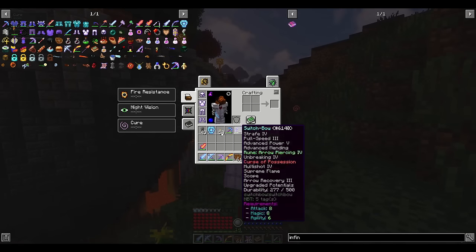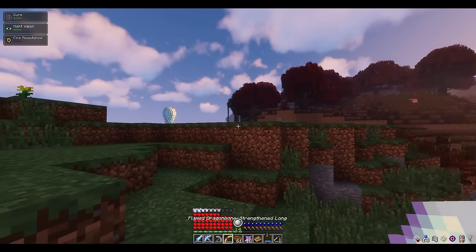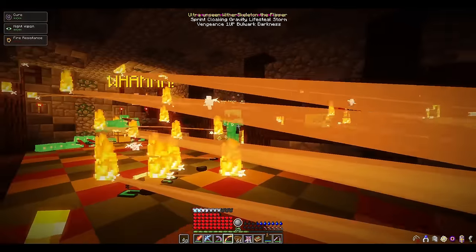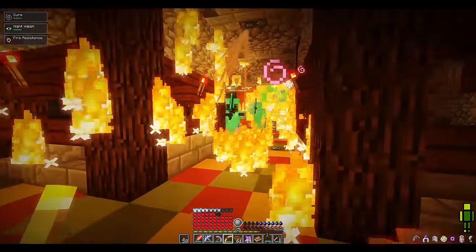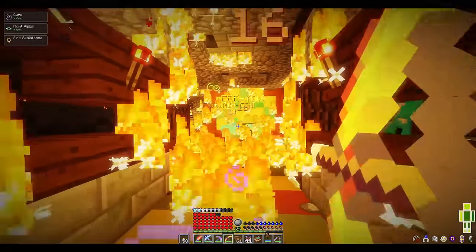Number 18: Infinity. This enchantment lets bows and crossbows shoot forever without consuming ammo. It only works with normal arrows and bolts, but you don't even need to have one arrow or bolt on you like you would in vanilla Minecraft. This enchantment is a must for any DPS bow or crossbow when you do not have an excess of arrows or bolts lying around.